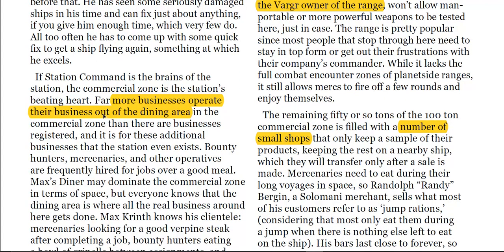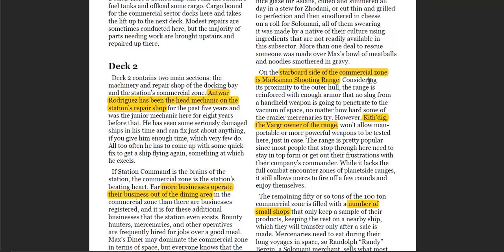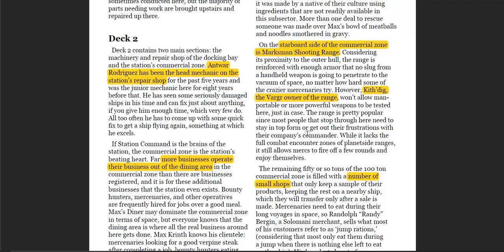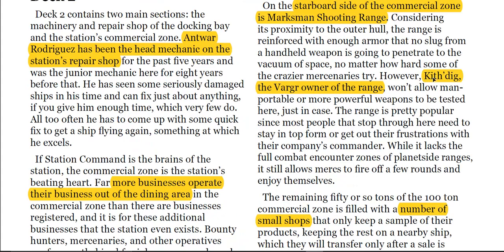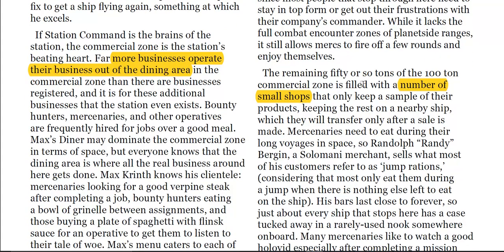More businesses operate out of the dining area, so there's a lot of social interaction. You can imagine finding someone in the bar to wash some dodgy credits, for example. On the starboard side of the commercial zone is a marksman shooting range — they've armoured that side of the ship, just in case. There's a VARG who owns that range, and having different races on the ship adds to that Babylon 5 feel. There are also a number of small shops in the commercial zone.